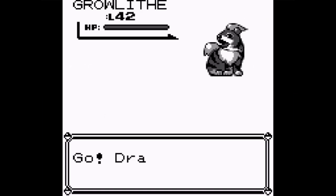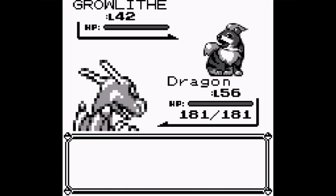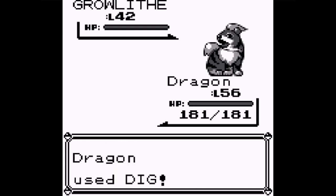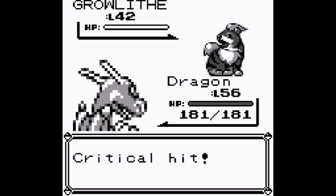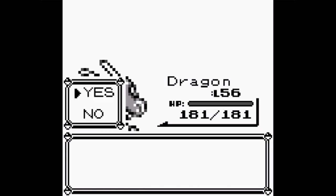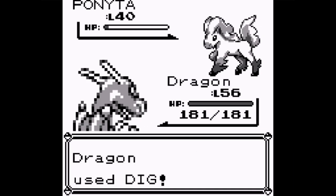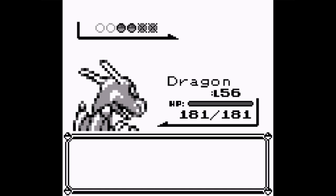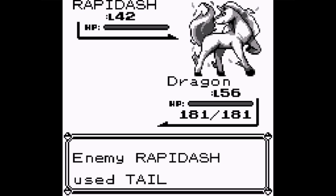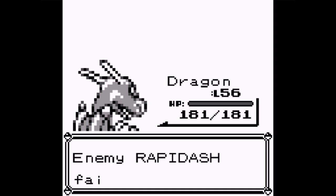Blaine starts with Growlithe. Dragon, use Swords Dance - Dragon's attack greatly rose. Use Dig. Blaine uses a Super Potion on a Pokemon with full health - are you serious? You're supposed to be a smart guy! Next is Ponyta - use Dig on that one too. Why are you using Super Potions on Pokemon with full health? Next is Rapidash - going down with Dig too. You wasted two potions on Pokemon with full health.